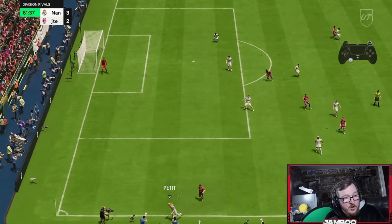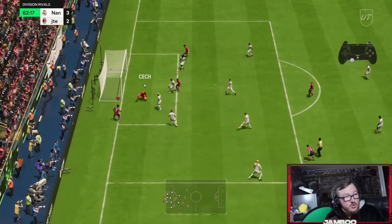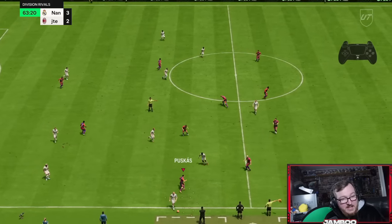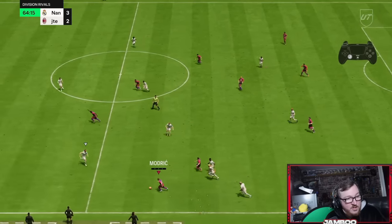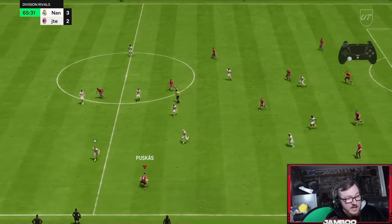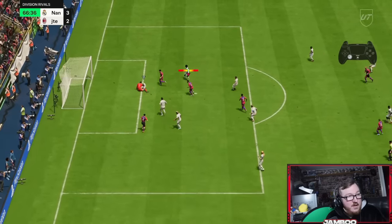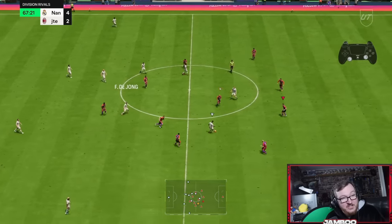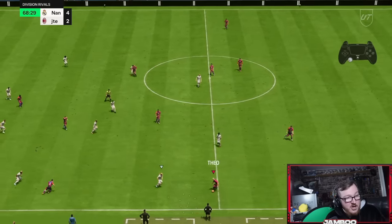Win the ball back with Teo Hernandez. Second man press gets us the tackle. L1 sprint boost with Modric — great tackle from the opponent. We manually switch, win it back, spray it out to the wing, and now we go for an L1 sprint boost — see how we just dart around him, absolutely nothing he can do about it. L1 sprint boost down the wing, we cut the ball back inside and it ends up getting us the goal. Brilliant play — a great example of using the sprint boost to create a goal-scoring opportunity.